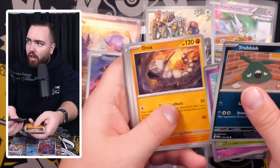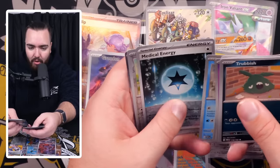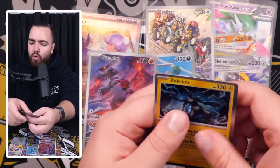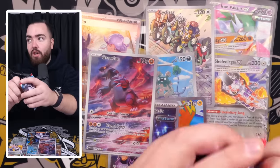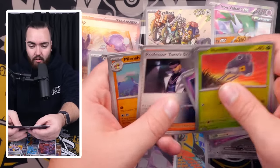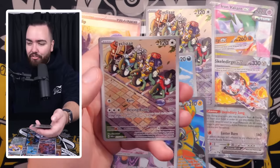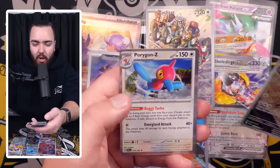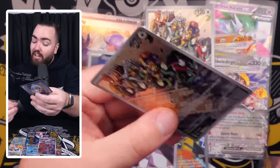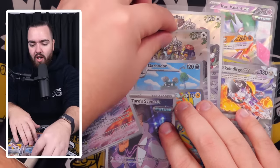Trubbish, Crustle, Flittle, Onix, Professor's Vitality, Tatsugiri. Dondozo, Medical Energy — that was a reverse. Reverse Holo Wishiwashi and a Zekrom. A lot of legendaries in this set — Groudon being one of them, and we pulled it, guys! We pulled another Art Rare — is that four in total? Yeah, four Art Rares. It's actually a duplicate — we've got Porygon-Z. Not Z, that's the holo. And another Cyclizar Art Rare. I would have taken two Groudons, I can't lie — but this is a nice card as well. One for the store, one for grading.